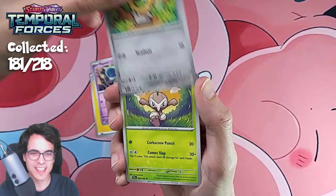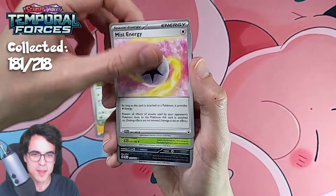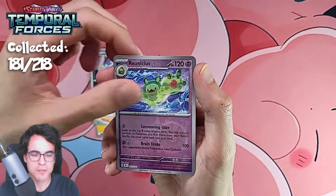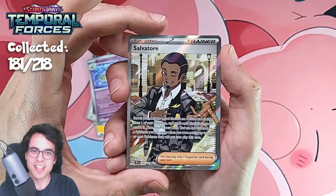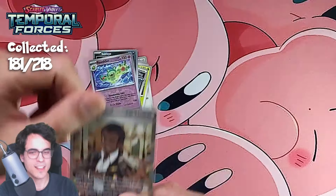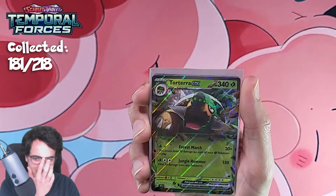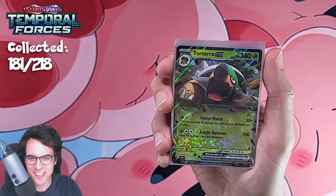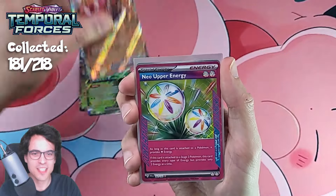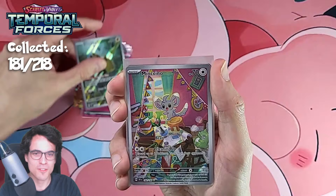Iron Valiant, Sandy Shocks, Reuniclus, a Driver, Heavy Baton, and Iron Thorns. Let's go for the final two packs. Temporal Forces — come on, for some good luck. Haunter, Pikachu, a Ghastly. The illustration on the Ghastly is so good — really want to see that. A Sharpedo, we've got a Metagross, a Mincino, a Scyther, and we've got an Incineroar EX. And for the final pack.